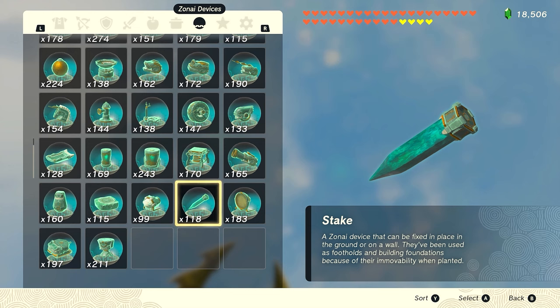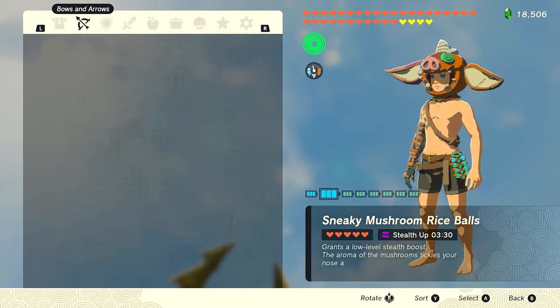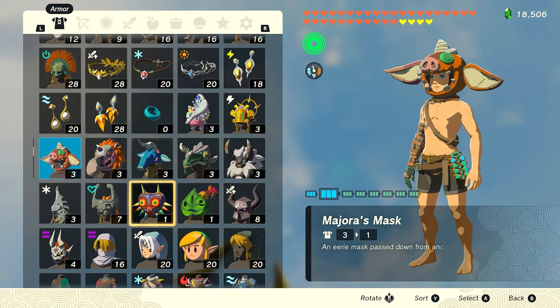For getting infinite bombs, you'll need a stake and a homing cart. You'll also need a bokoblin mask or a Majora's Mask.